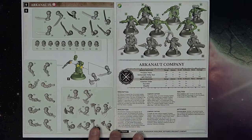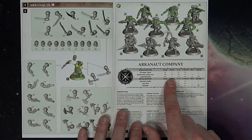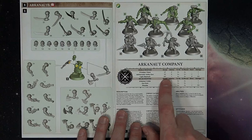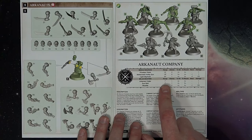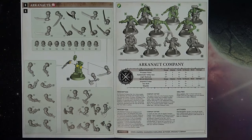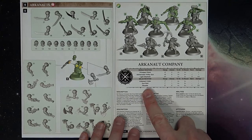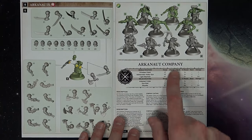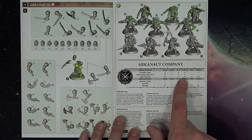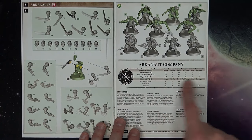They have a four-inch move, one wound each, six bravery, and a five-up save. Weapons include the privateer pistol, the Aethermatic Volley Gun, and the Light Skyhook — those last two are one-per-squad options. The range is really good at 24 and 18 inches. The Skyhook wounds on threes with a negative two rend and D3 damage, so that one's going to be popular to take. The Sky Pike has four, four, negative one rend, and D3 damage.